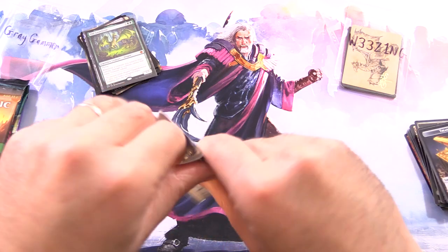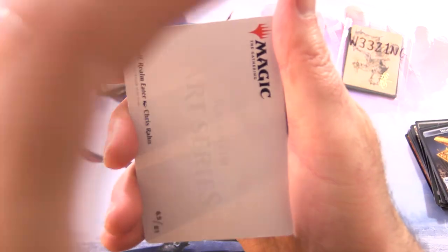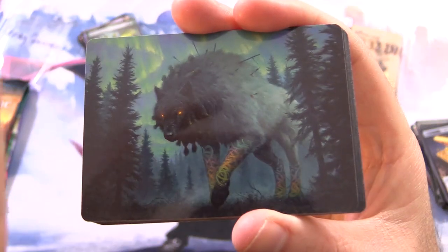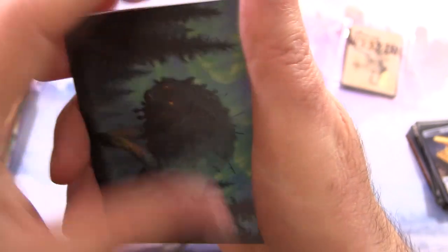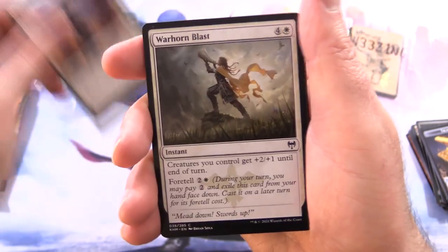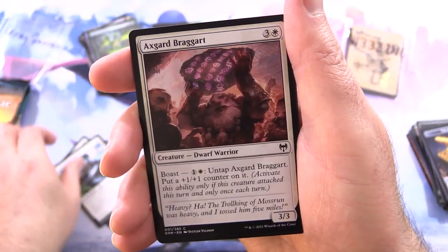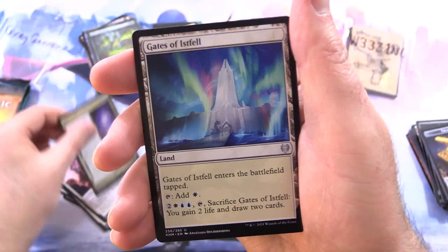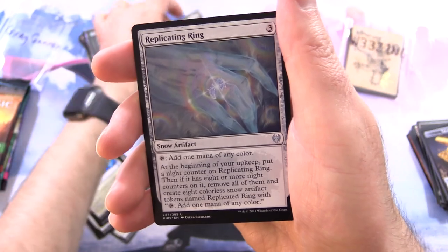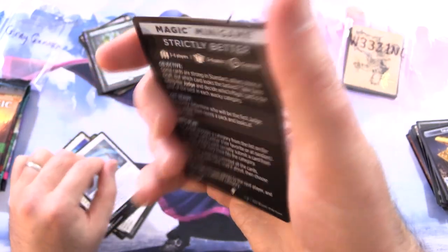Kaldheim. So a lot of sets in this video rotating out of Standard, and War of the Spark actually left a long time ago. We've got Sarulf Realm Eater — get a good look at him, giant wolf roaming through the forest, tall as the trees. Also chucking in Sulphurous Mire. We've got Best Gear Shieldmate, Warhorn Blast, Story Seeker, Master Skald, Valor of the Worthy, Axegard Braggart, Nico Defies Destiny, Gates of Istfell, and Tyrite Sanctum for the Rare. Replicating Ring — foil. And Magic Minigames Strictly Better.